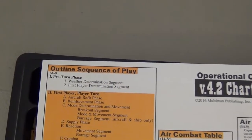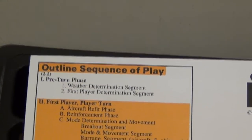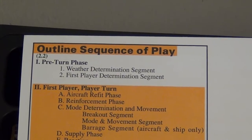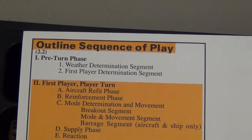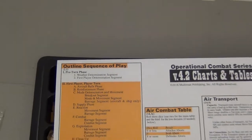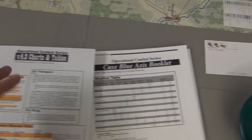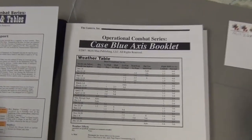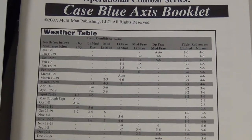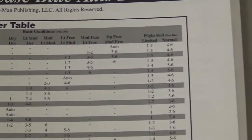On the sequence of play, the very first thing you do before any player takes their given turn is the weather determination and first player determination segments. Weather determination is what you'd expect — we roll to see what the weather is like this game turn. There's a handy chart for that right here, the weather table. I'm going to roll one die for the basic condition and one die for the flight roll.